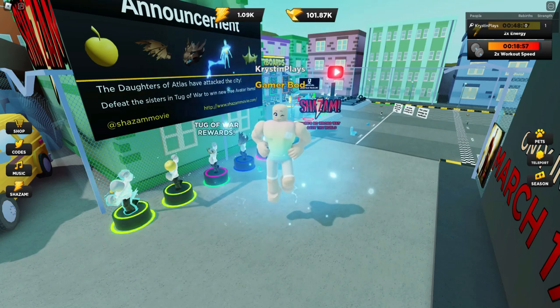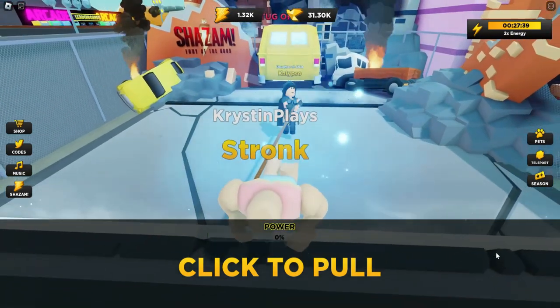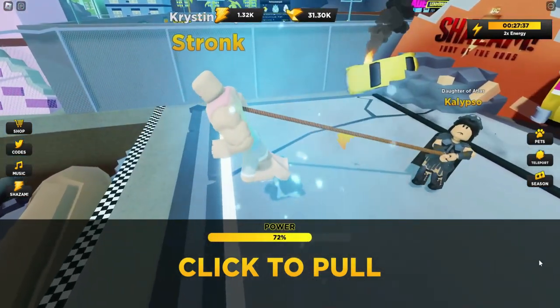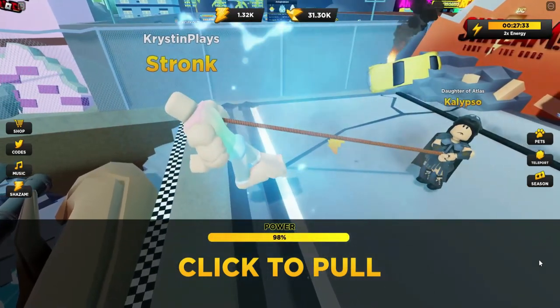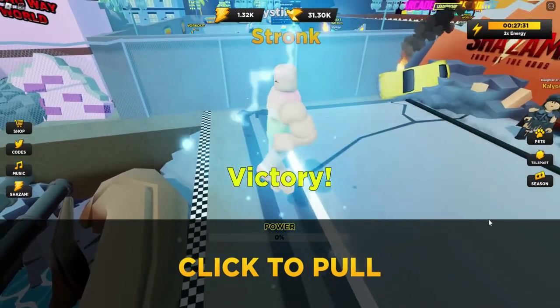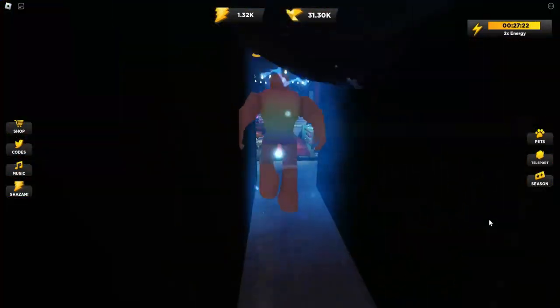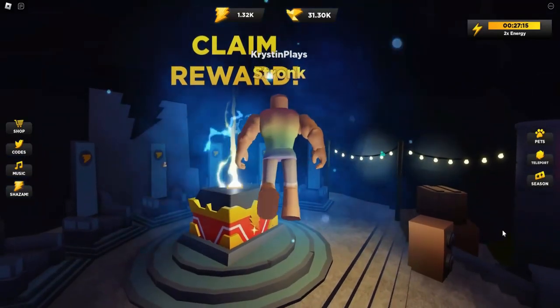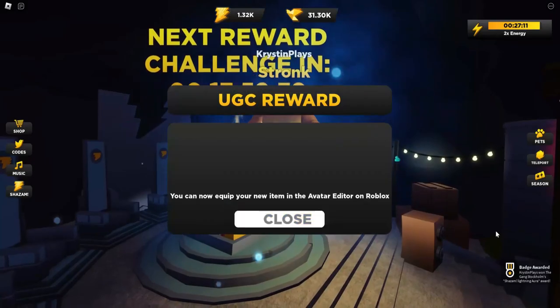Now we've waited the 17 hours and joined again, so we can now challenge the sisters to another game of tug of war. Wait until you get a victory like this — the door is going to open once again. The 17-hour countdown has begun again, but let's claim our reward, which is going to give us the lightning aura.